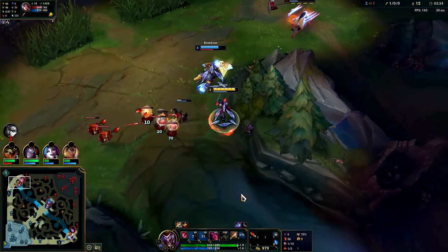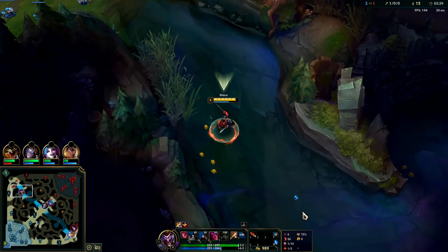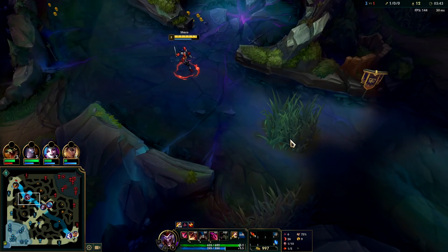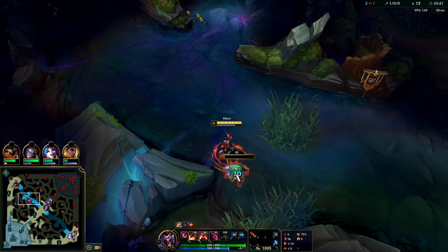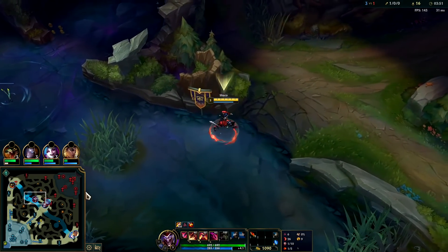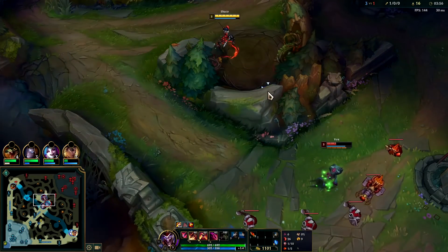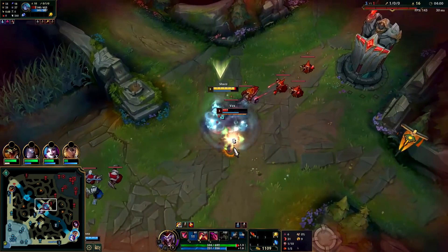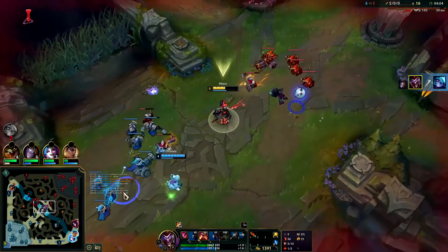Hellblade comes in very nifty here. Renekton wasn't really able to find any follow-up value, and now we're going to have to deal with Master Yi in a moment. She's getting really low — we could double auto into E. Yep, there she goes. That's why Hellblade is so good on Shaco.